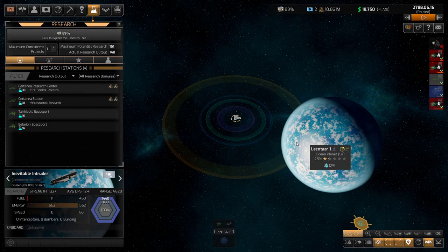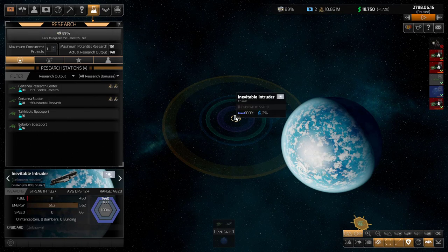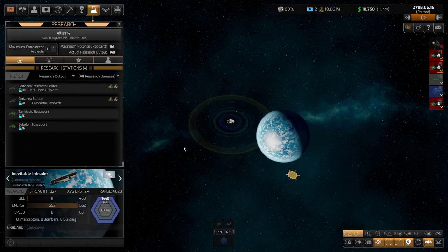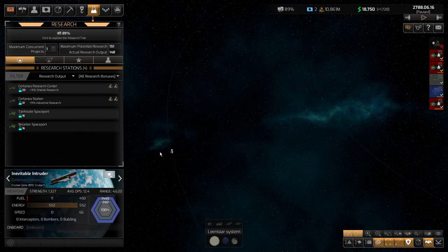The cruiser is being run by the independent starbase — a spaceport I'm trying to repair. Even though it's damaged, it seems to be running my cruiser, which has now become an independent cruiser. My admiral is presumably a prisoner. I'm hoping I get both of them back when I get that spaceport finished. This ship is actually doing us a favor because it's protecting us and attacking creatures in this system, inadvertently protecting my constructor ship.